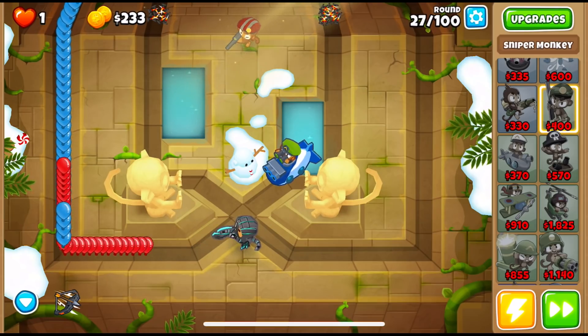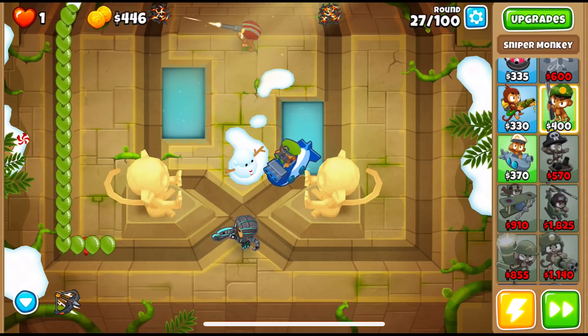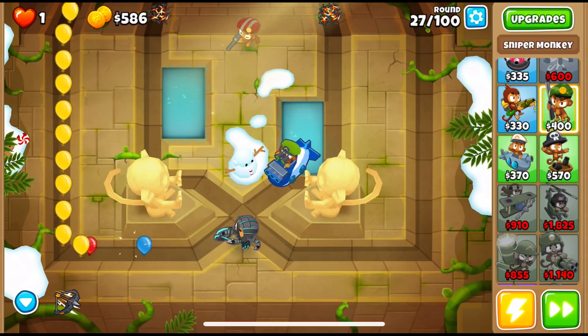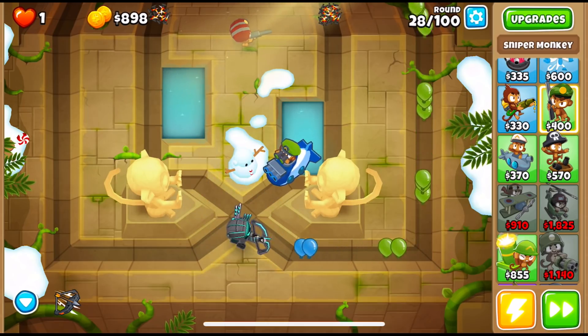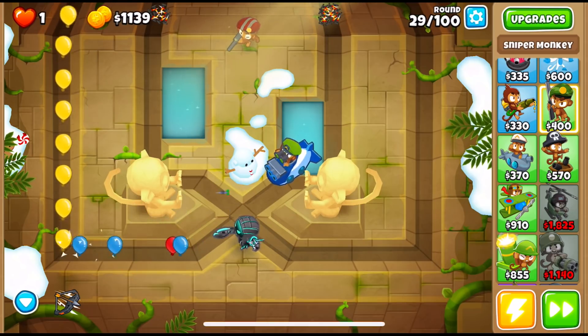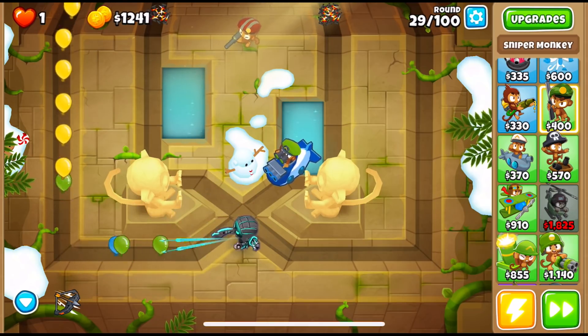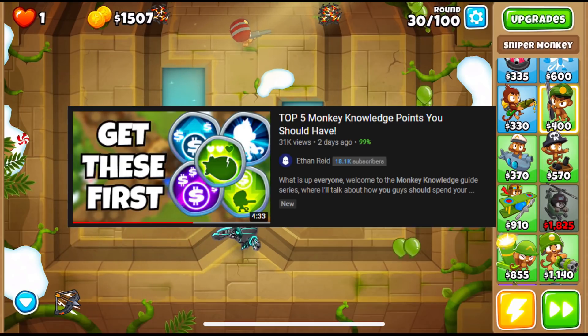Welcome to part 2 of my Monkey Knowledge You Should Have series. Today we'll talk about 5 more Monkey Knowledge points that you guys should focus on getting, which will provide benefits across all your games, allowing you to farm more efficiently, be able to leak lives, and easily go into the ultra-late game. If you guys haven't seen part 1, you can check that one out in the description.